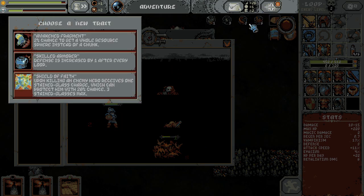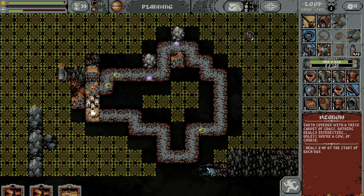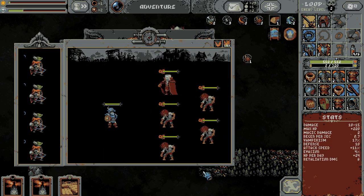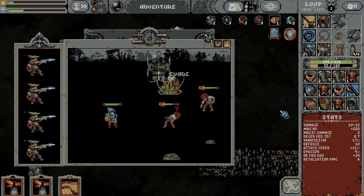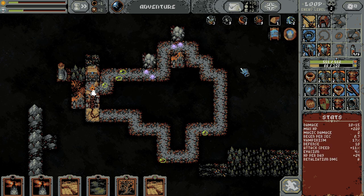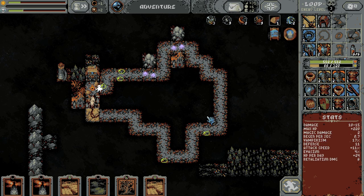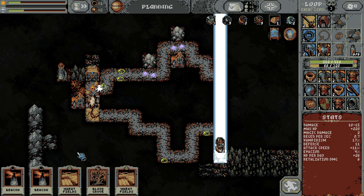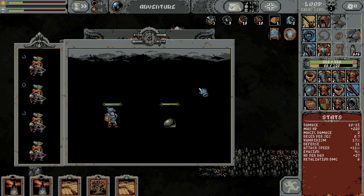The good news is defense is increased by one after every loop. It's so early that we should be fine. And the reason I was fine with putting this stuff here is because we should be A-OK to handle them with the help of our friends. Got a wheat field. We got our meadows. Got a blood grove.